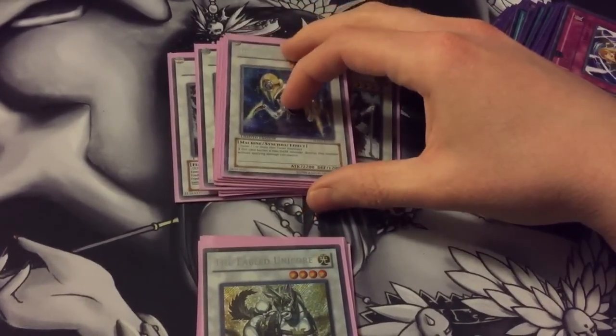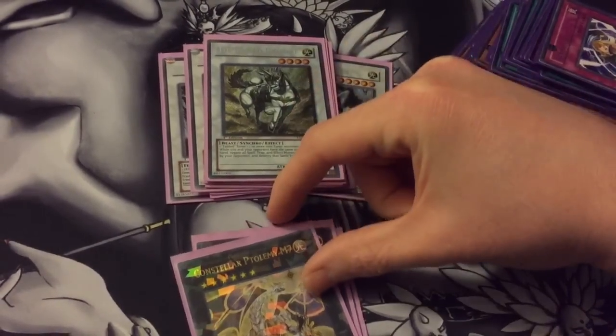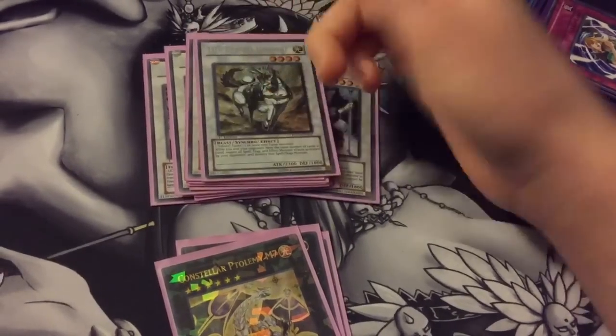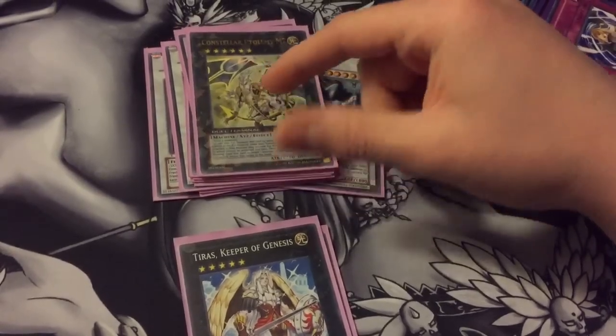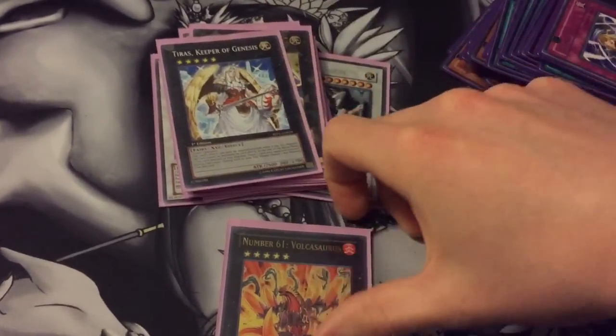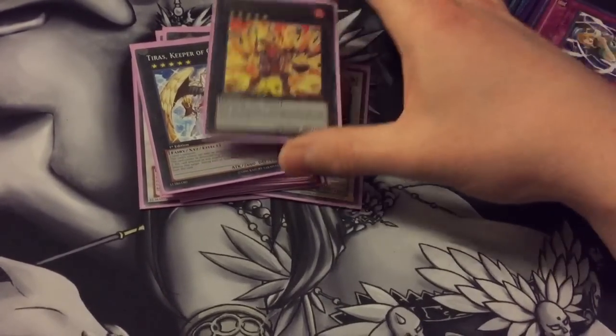One Spellbook Magician of Prophecy — it's decent against certain decks. One Fabled Unicorn just because you can go into level 4 synchros and this guy is pretty decent if you and your opponent have the same number of cards in hand. One M7 since you do run decent level 6s, you can go into them. And then two level 5s — Tiras and Volcasaurus — because you can go into level 5s pretty easily.